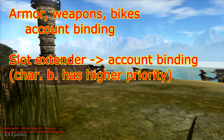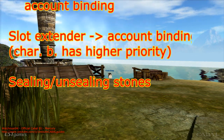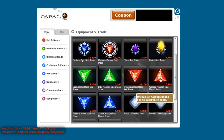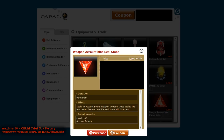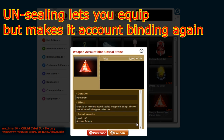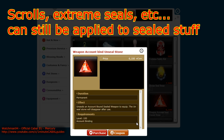The procedure of getting rid of the account binding attribute requires sealing and unsealing stones. Those are available at the cash shop. You've got different types for armor, weapons, and bikes. Sealing an account binding item makes it possible to trade it or move it to the inventory of anyone else, but that item will be useless until you unseal it. It cannot be equipped until an unsealing stone is applied, and that makes it account binding again. The only good news is, things like filling slots and applying extreme seals still work on sealed items. So if you want to buy service for one of those, you can just seal your item, get it done, and unseal it again.